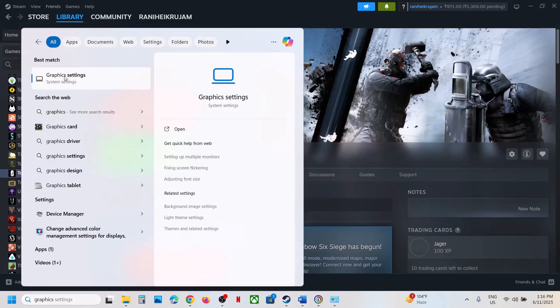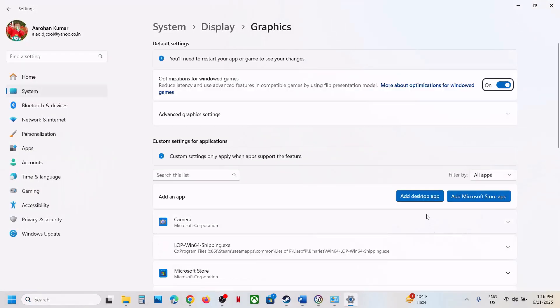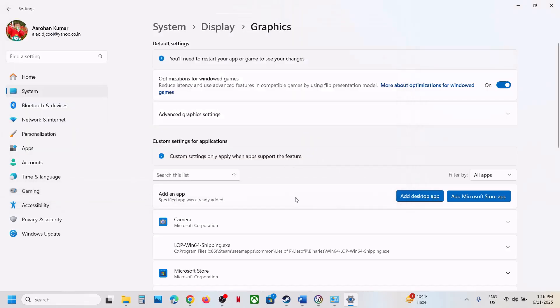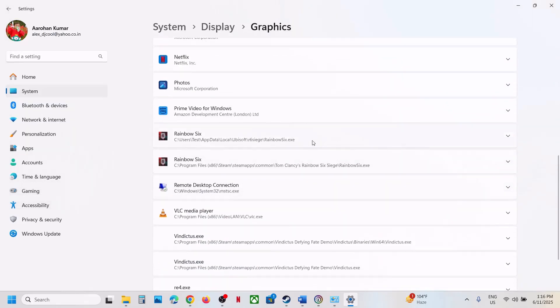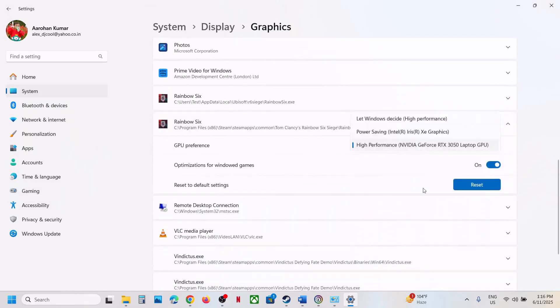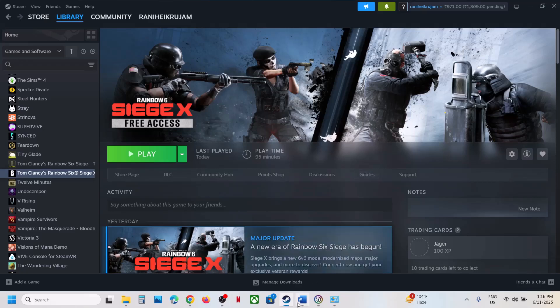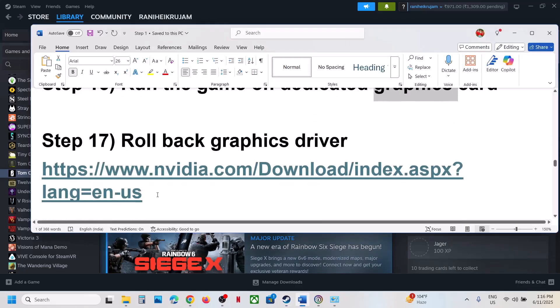The next step is to run the game on the dedicated graphics card. Type Graphics Settings in the Windows search box, click Graphics Settings, select Desktop App, then go to the game installation folder, select the game exe file, click Add. Once added, click on the game, select High Performance — you will see your graphics card listed there. Check this for both Steam and Ubisoft Connect versions, then launch the game.